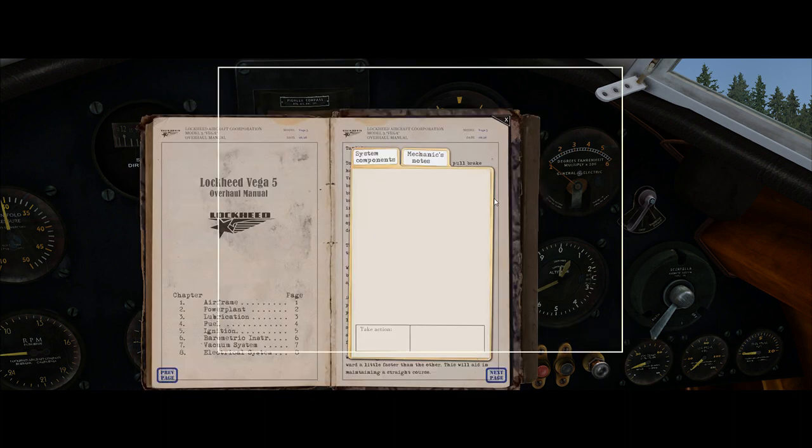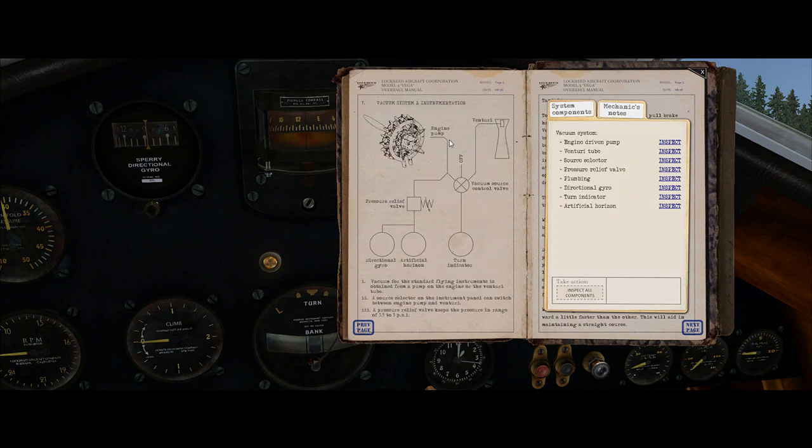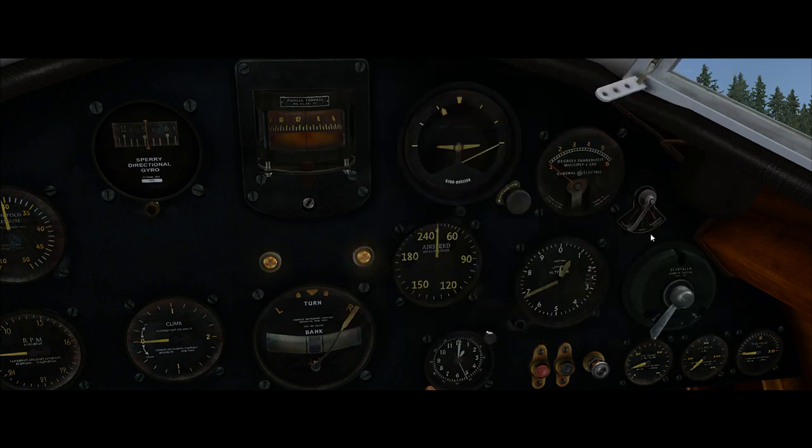If you open the maintenance tool under the vacuum system, you can see the new diagram showing how everything is connected. The Venturi is now only powering the turn and bank indicator. Manuals usually state you should select the Venturi as your default unless you have icing conditions, simply so that you have a backup. If your vacuum pump fails, your artificial horizon and directional gyro will be gone — however, your turn and bank indicator should still work, provided you switch your source to Venturi.